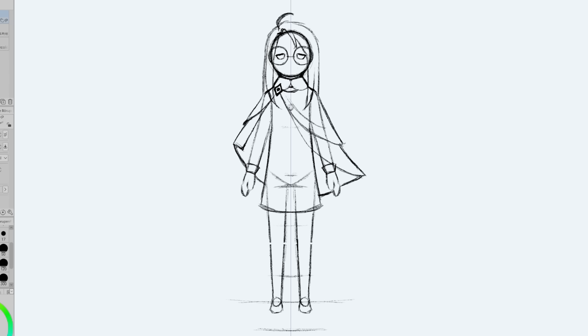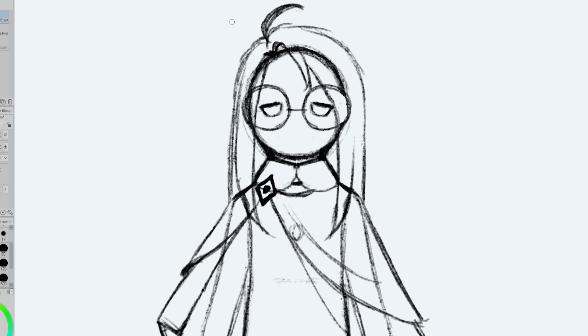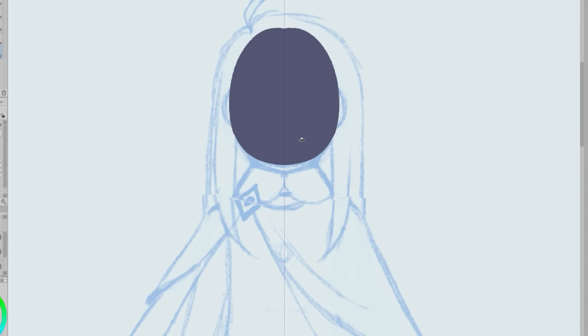For now the rest of the clothes will be pretty simple — a long sleeve dress with cuffs at the end of the sleeves, leggings, and a pair of flats. I probably could have drawn myself in a more whimsical pose, but a part of me didn't mind the simplicity of the standing pose. It kind of felt like it gave the feeling I wanted so I kept it.